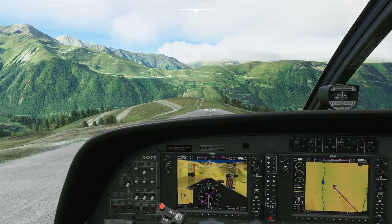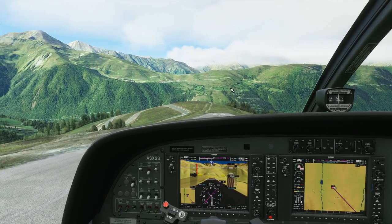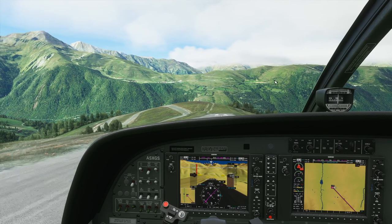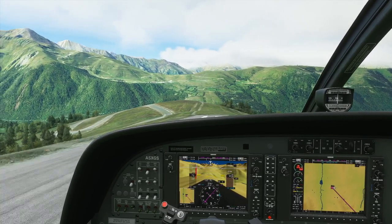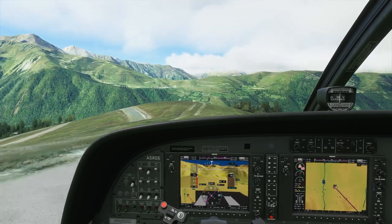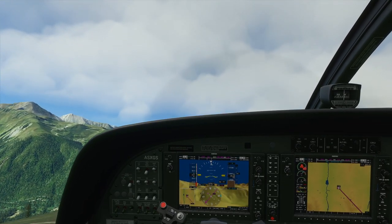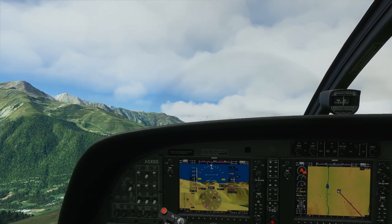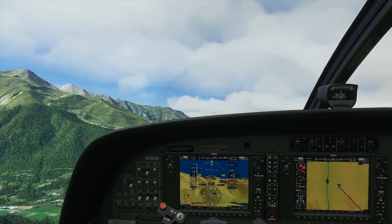Back in the cockpit at least to take off. Throttle up and release the brakes. Here we go. Okay, seems to be just good enough. This will be a sightseeing tour so we'll take it from outside.